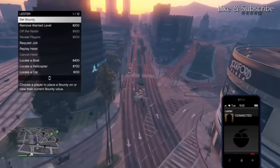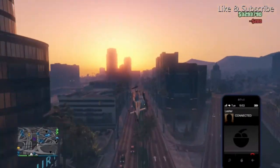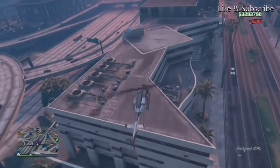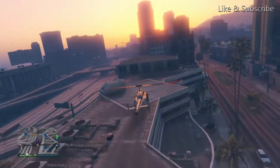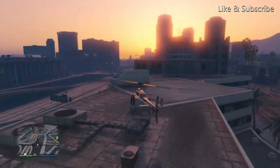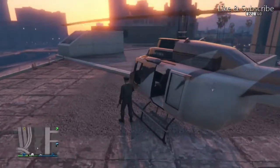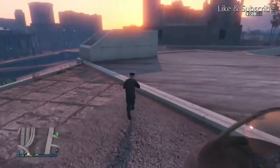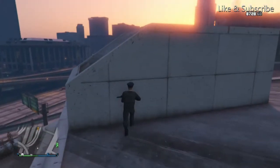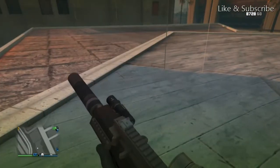Take your helicopter on top of the building and land on it — it's like this little building that's in front of me right now. Just land up here, get out, and walk right like I'm going right now. Walk exactly like I am and you get the wall breach in here.